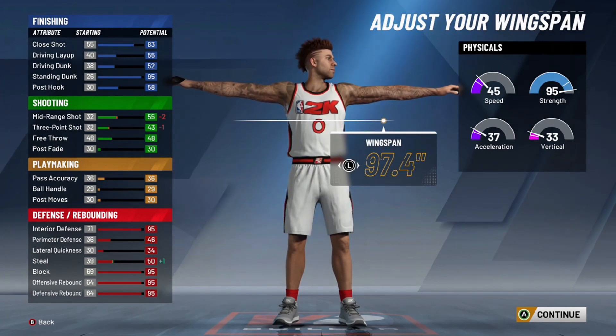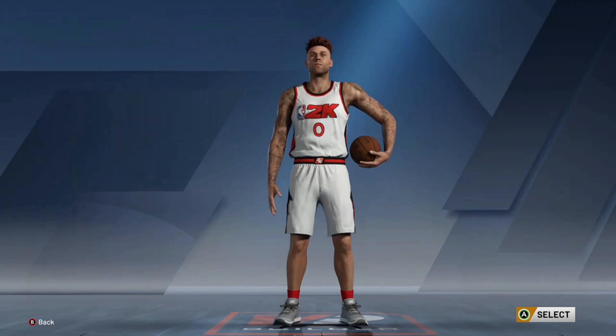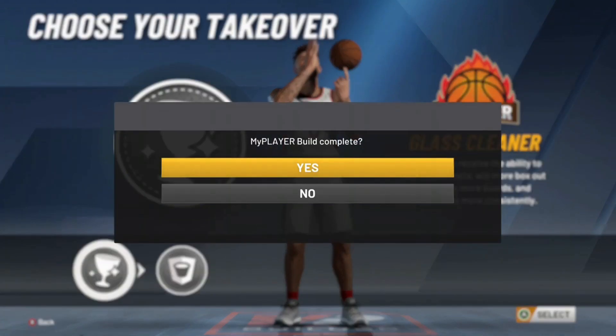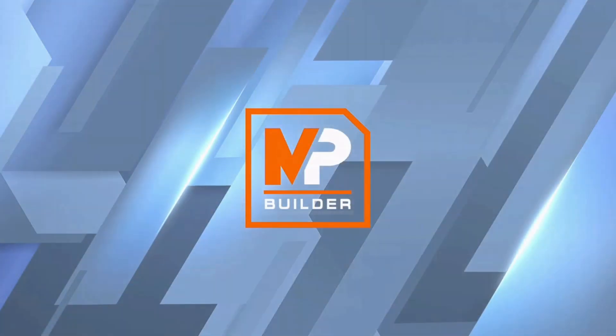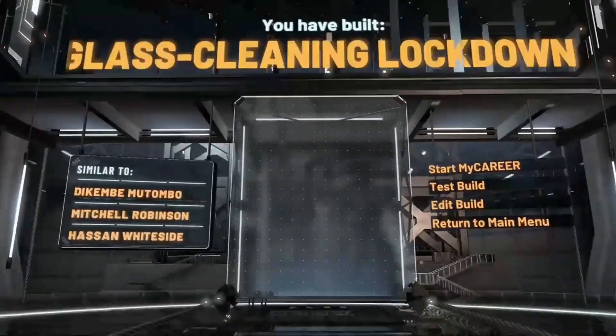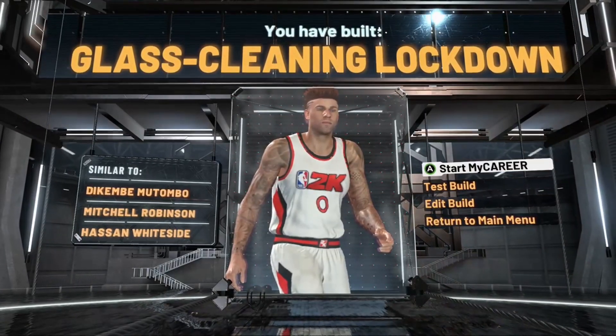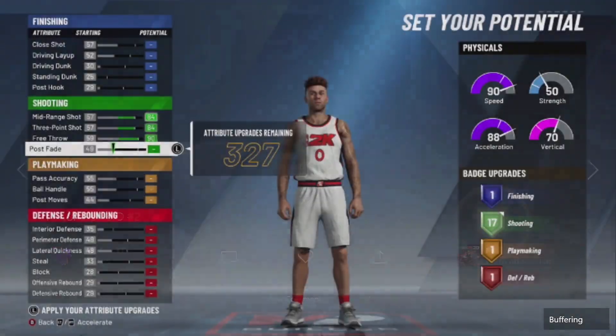Then they go max wingspan on top of that too. You don't really gain much, but obviously you're going to want your wingspan to be pretty big with this. I would suggest probably go glass takeover on this. This is my most overrated build — the glass cleaning lockdown at 7'3", max wingspan, max weight, nothing but defense and finishing. It just doesn't provide much to the team, in my opinion.